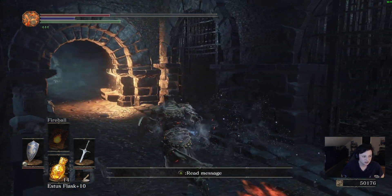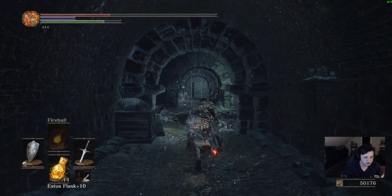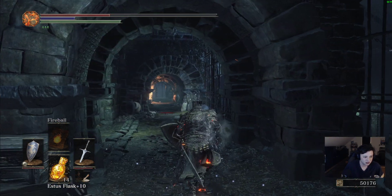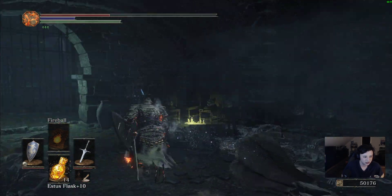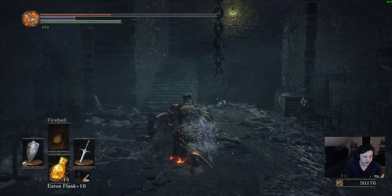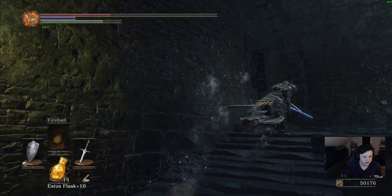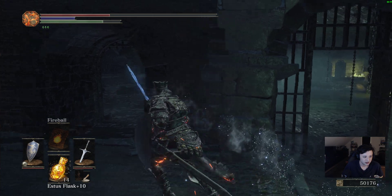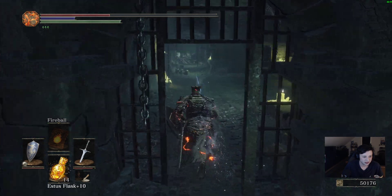The opposite side has skeletons, not Jailers. This is technically the way to go both ways — this is how you get to the cathedral, and that's how you get to the giant. We're going to go upstairs really quickly and go to the first side with the bonfire. You saw me come through this gate — that's how you open up this gate, too.